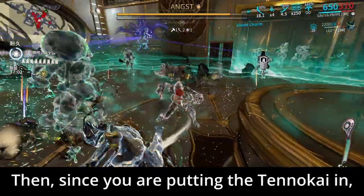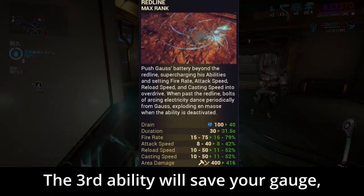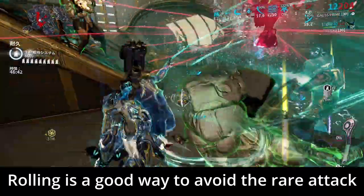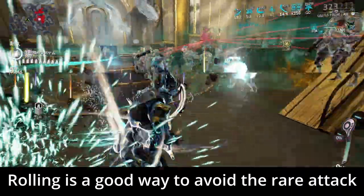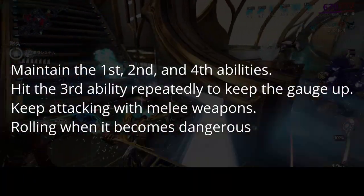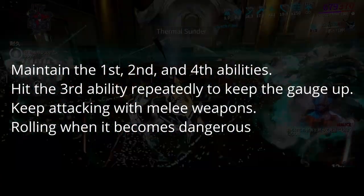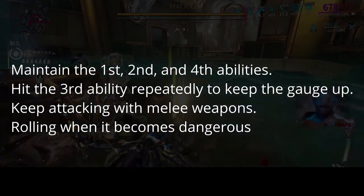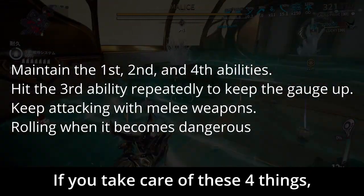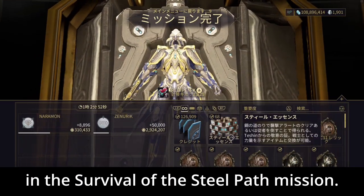Since you are using Tenukai, launch the heavy melee attack when the mark appears. The 3rd ability will save your gauge, so use the 4th ability to increase Gauss's capability. Rolling is a good way to avoid rare attacks that even Gauss's ability cannot block. Maintain the 1st, 2nd, and 4th abilities. Hit the 3rd ability repeatedly to keep the gauge up. Keep attacking with melee weapons, and roll when it becomes dangerous.